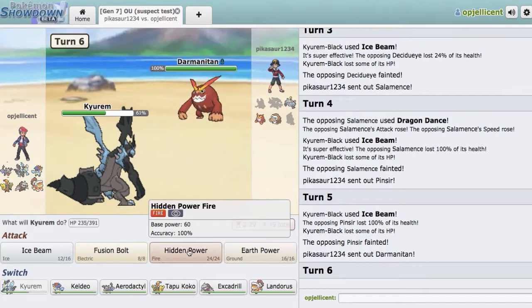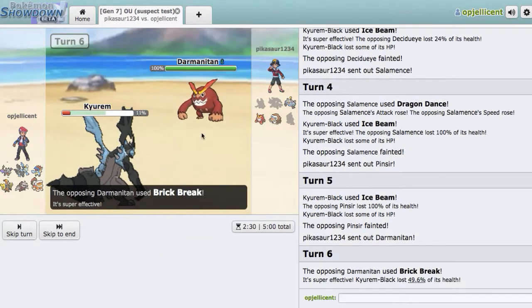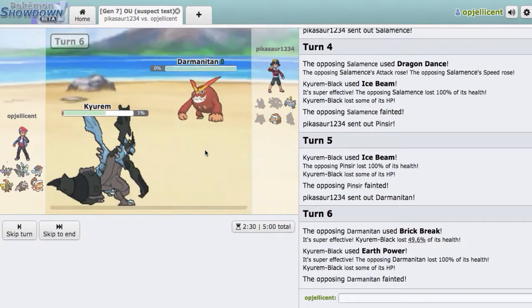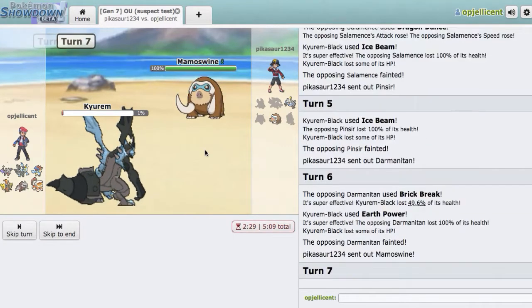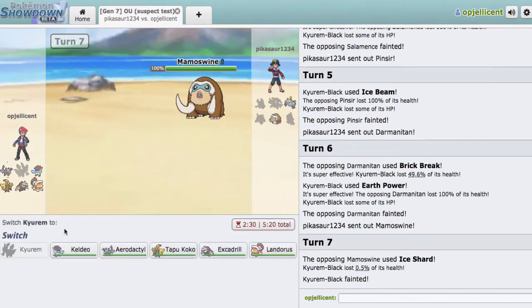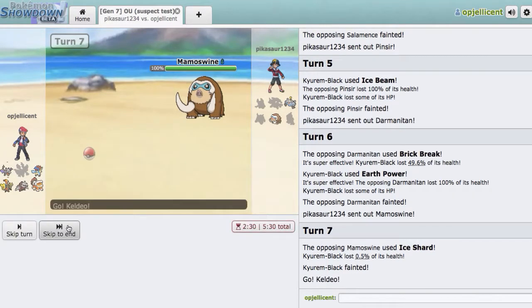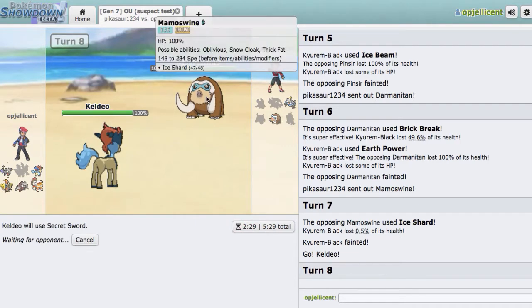Out comes Darmanitan. I will Earth Power you — we will outspeed you if you don't have Speed Investment. That doesn't even knock us out. Earth Power will knock that thing out. This thing's probably going for Ice Shard — there's the Ice Shard. Let's go Keldeo and go for Secret Sword. Blow him back — hopefully. I think we should be fine.